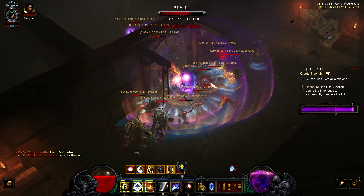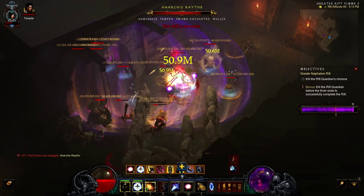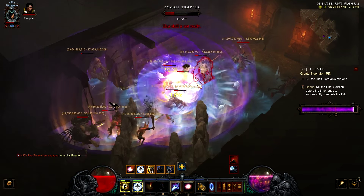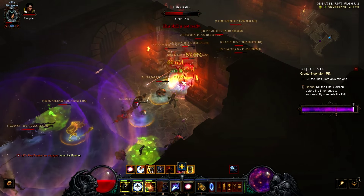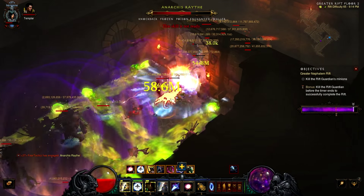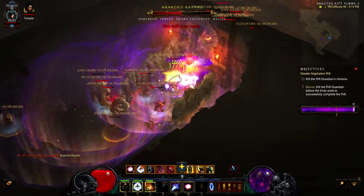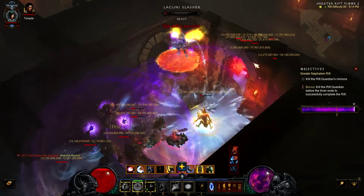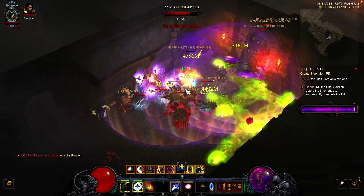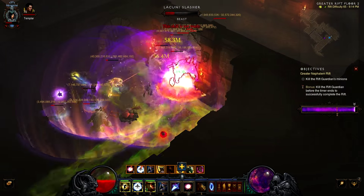Sometimes you'll pull a couple of mobs, but those mobs will give better progress than pulling 20 of the smaller fallen guys. You kind of have to know what mobs to kill and what to pull. In this video I actually summon the rift guardian just off one pack — there weren't that many mobs but they were good progression mobs.